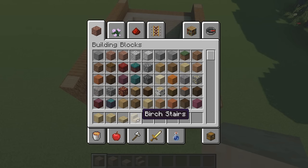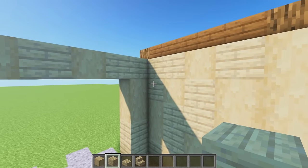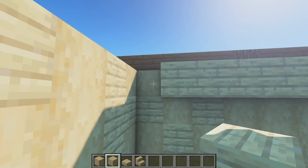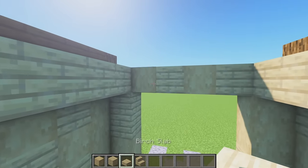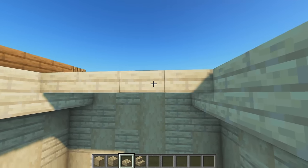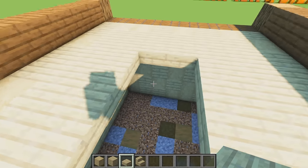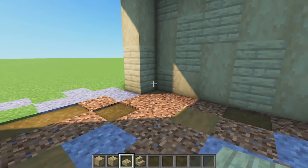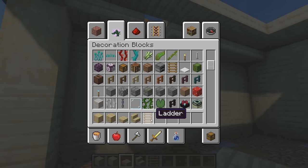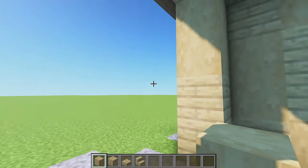Next we're using stripped birch wood again, plus birch planks, birch slabs, and birch stairs. On the inside we're making a little second story. Place one through nine blocks on either side all the way to the end. Grab birch slabs and place one through eight on each side, then one through five on each end, leaving a two by five gap in the middle. Add a hole for a ladder by digging a small opening.